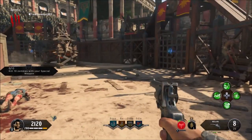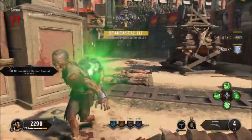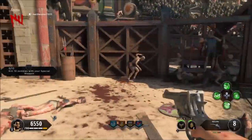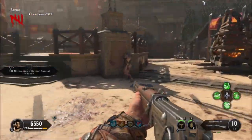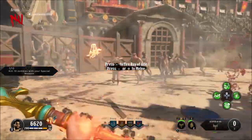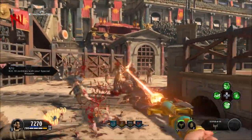I'll be skipping ahead to it. Right, so we're on round five - you can get it earlier, round three, but mine has decided to go to round five. So you need to get your special weapon out and absolutely slay them all.